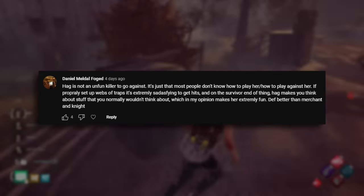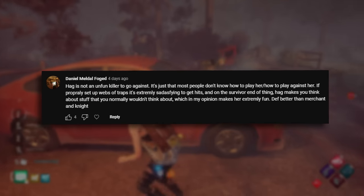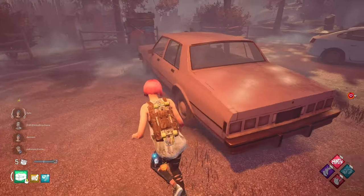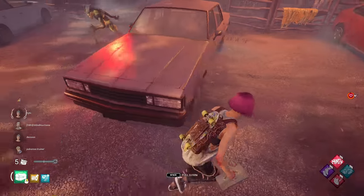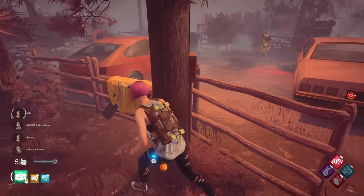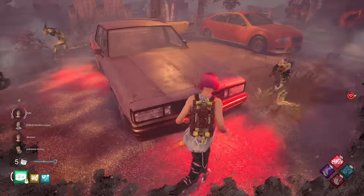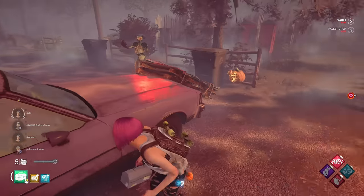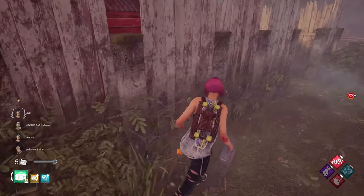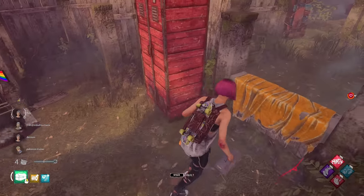Hag is not an unfun killer to go against — it's just that most people don't know how to play her or how to play against her. If you properly set up webs of traps it's extremely satisfying to get hits. And on the survivor end, Hag makes you think about stuff that you normally wouldn't think about, which makes her extremely fun. Definitely better than Merchant and Knight. I completely agree. She's a very, very fun killer to play against because there's so much interactivity that can happen in chase. Just watch this chase on screen — the amount of things that both the killer and I are thinking is incredible. I love the mind games when you have to think multiple steps ahead of what the Hag would do. I really like Hag, but I understand why people don't because a lot of Hags camp or whatever.